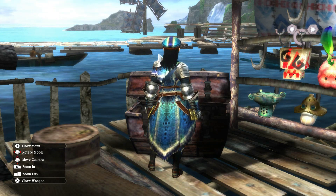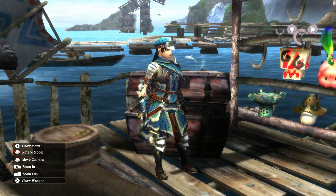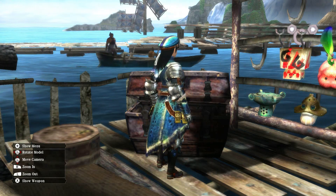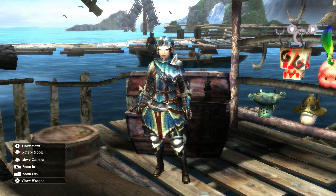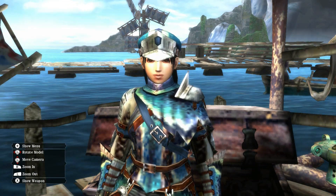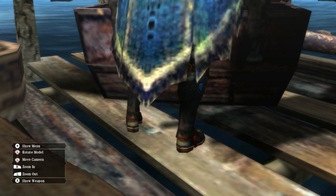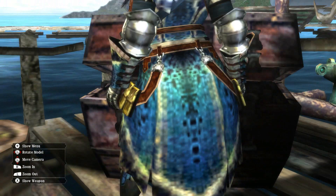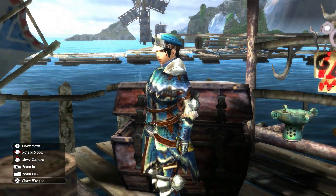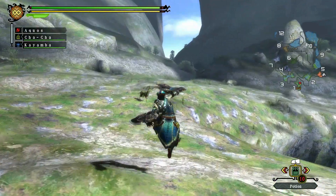Then we have the Great Baggi, which is a pretty easy one to go over as well, because it's just the Great Jaggi armor but a different color. You're going to find this is pretty common with certain monsters, particularly with these clone monsters and obviously subspecies and rare species when it comes to other larger monsters. For the colors, I think it's actually pretty cool — the Great Baggi already has this nice blue and black color scheme and it complements this armor set design quite nicely. It looks better in terms of its colors, but again, not an amazing looking piece of equipment.